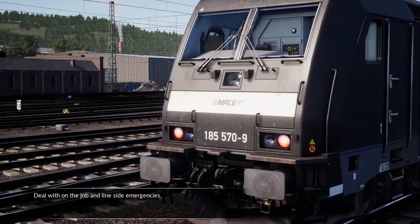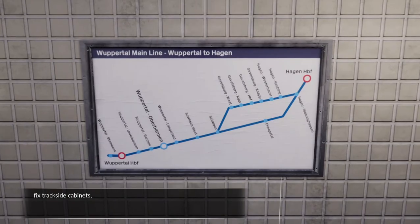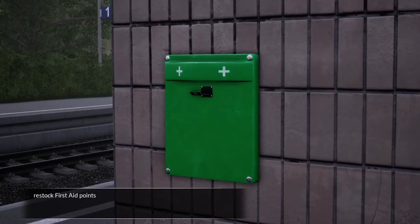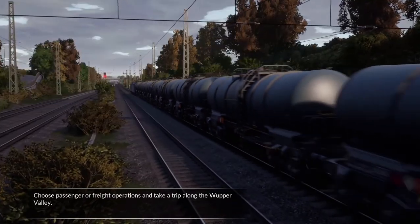Deal with on-the-job and line side emergencies. Along the way, be sure to place route maps, fix track side cabinets, restock first aid points and put up no trespassing signage. Choose passenger or freight operations and take a trip along the Wuppertal Valley.